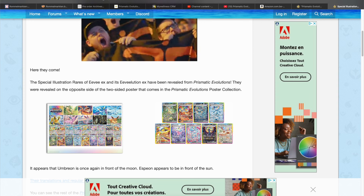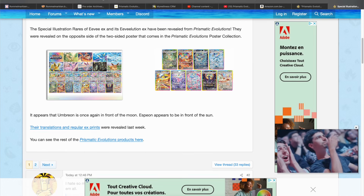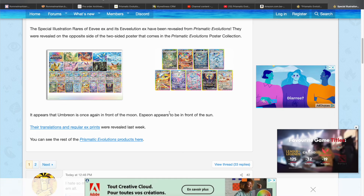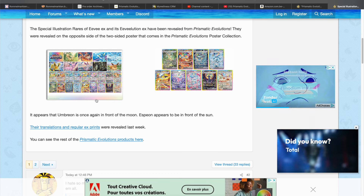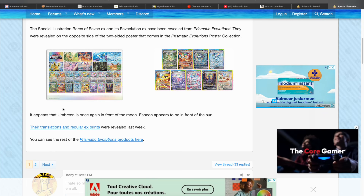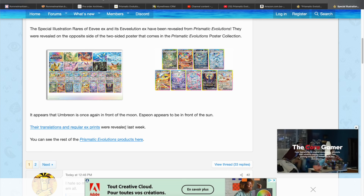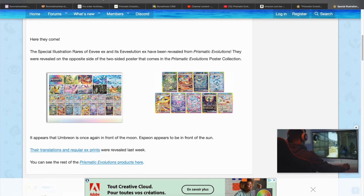They were revealed on the opposite side of the two-sided poster that comes in the Prismatic Evolutions poster collection. It appears that Umbreon is once again in front of the moon, and Espeon appears to be in front of the sun. Of course they have to talk about Umbreon — we all know that Umbreon has the highest potential to be the most valuable card in the entire set, and it's probably going to be.